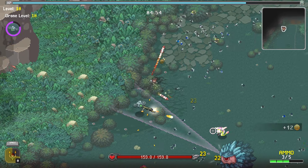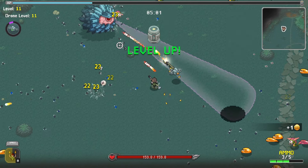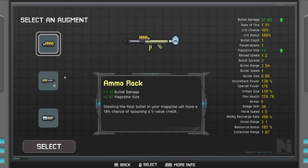All right, grab the fire rate and the dodge — trying to get as much dodge as possible. We're nearly at the 30% chance, which is actually relatively high. I think 30% chance is a decent amount of a chance to dodge a bullet. Ammo rank — shooting the final bullet in the magazine will give you 10% chance of spawning a fire value credit. That does give us a lot of damage as well.